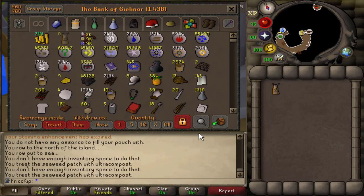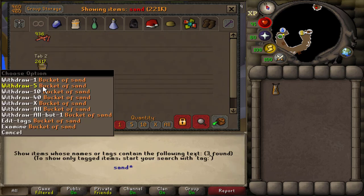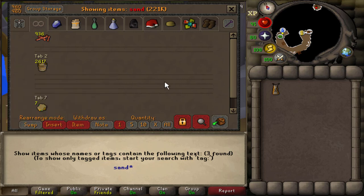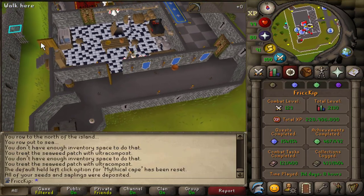Because I have the Arty Elite Diary done, I've had Burt delivering 84 buckets of sand to my bank every single day I've logged in, which is every single day. And this is the amount of sand I have accumulated from that - so insane, crazy amounts. I'm definitely going to get passive 99 crafting from you, Burt. I have to buy buckets to hold the sand though, so I guess I'll buy like 60k-ish or something.